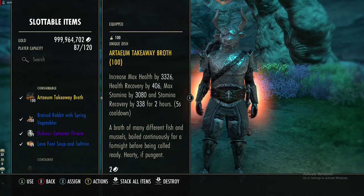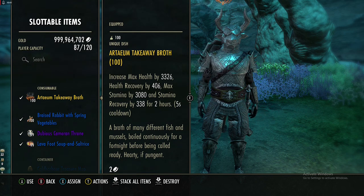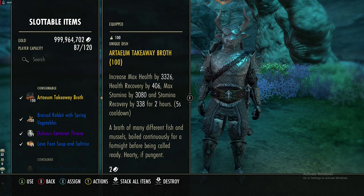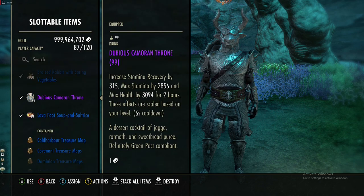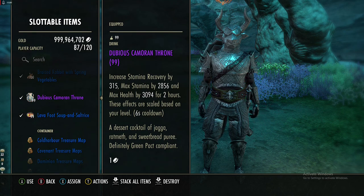Now onto consumables. For food, if you want max health, health recovery, max stamina, and stamina recovery, you can use that option, however it is very expensive and because it covers all stats you don't get as much per stat. Dubious Cameron Throne gives you max stamina, stamina recovery, and max health — this is a bit better on the stats.